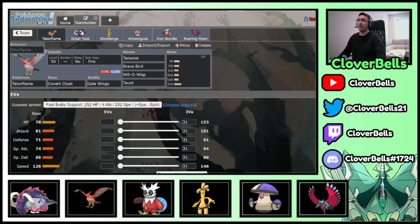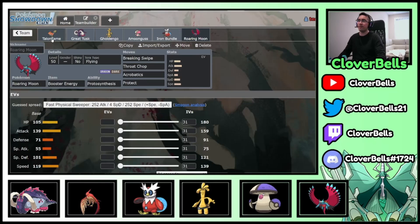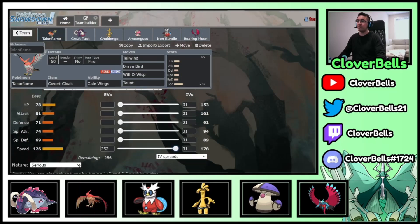For Talonflame's EV spread: I don't need much attack — I'm just clicking Tailwind, Will-O-Wisp, and Taunt to enable Gholdengo and Great Tusk. So max Speed with Jolly nature and basically all remaining EVs into HP to be really fast and really bulky. Brave Bird is only there for if I really need to click an attacking move against Amoonguss or a Grass type, but otherwise it's mostly Tailwind and Will-O-Wisp.